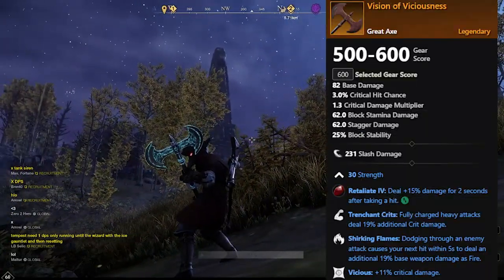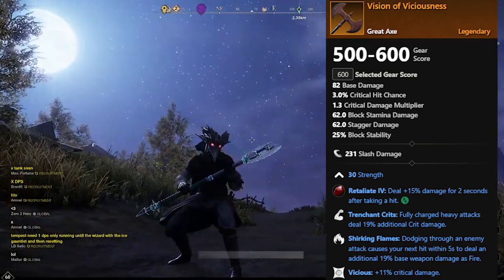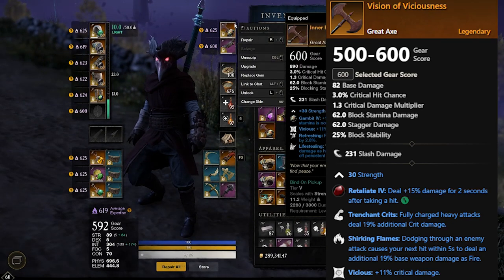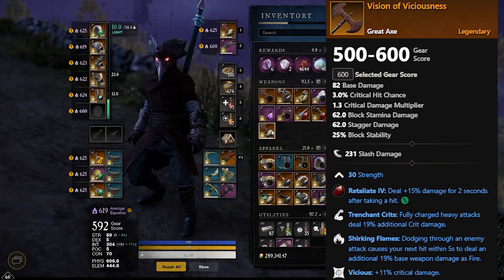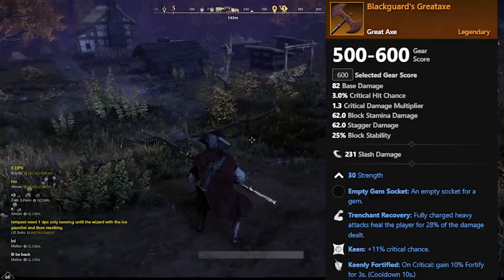The next axe is Vision of Viciousness. For Vision of Viciousness you're going to have to defeat Isabella in the Tempest dungeon for her to possibly drop this. It has 30 Strength, Trenchant Hits — fully charged heavy attacks deal 19 percent additional crit damage — Shirking Flames — dodging through an enemy attack causes your next hit within five seconds to deal an additional 19 base damage as fire — and Vicious, plus 11 percent critical damage.